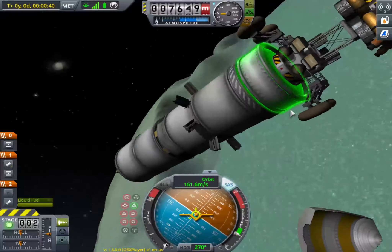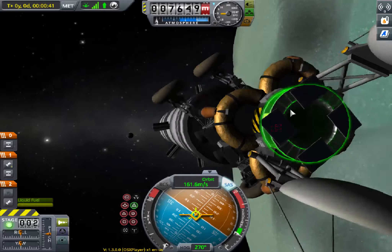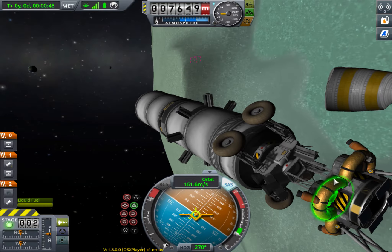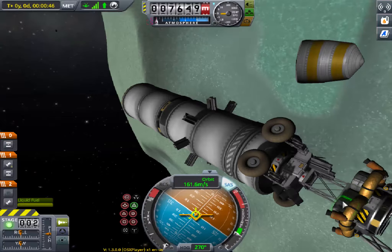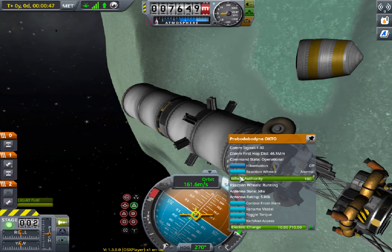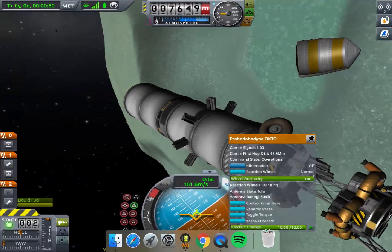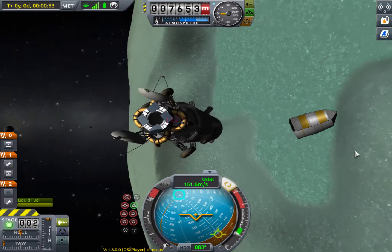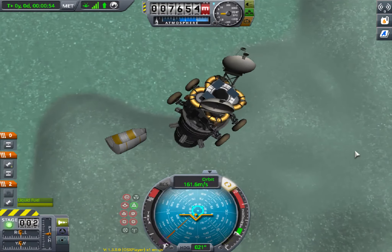Where's the probe core? If you notice it's weird, let's open it. Just control from the octo — control from here. I'll do this all in daylight, so now will be a good time.